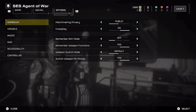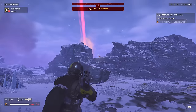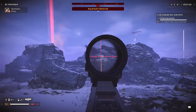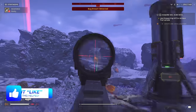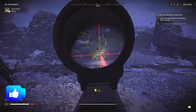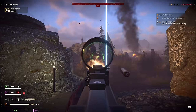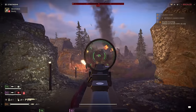Setting number 1 is under Gameplay and is to change Remember Aim Mode to Per Weapon. This way, if there's a gun you specifically love to use while scoped in, the game will remember that and when using that specific gun it will scope in by default, saving you from having to click R3 to do so. It effectively remembers how you last used each individual weapon and assumes that's how you'll want to use it next time, which I find to be quite useful.